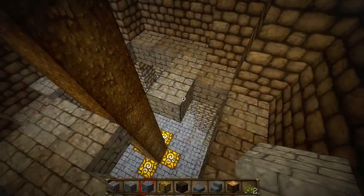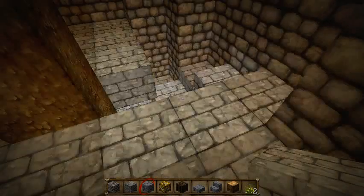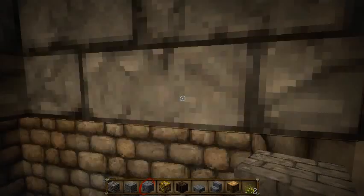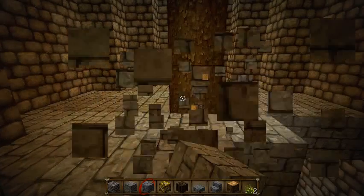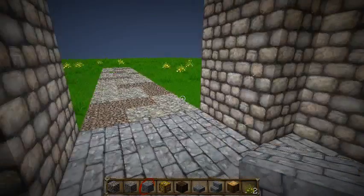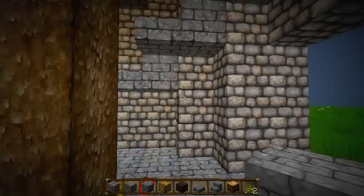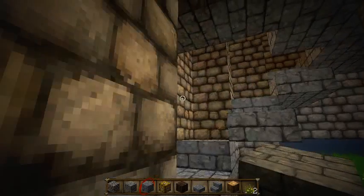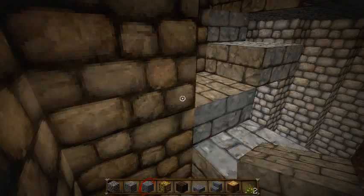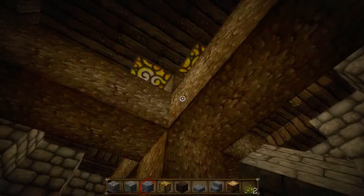Now we can just fill in this floor. Now let's see what blocks do we have to break — that one, that one, and that one. So we've done a lot this episode, even though it doesn't quite look like it. We've gotten the lighting added, we've added a staircase and a second floor, we've added this support beam, and we've added lighting up there.